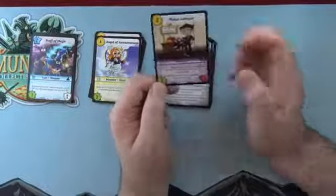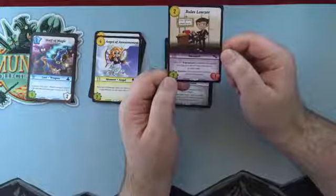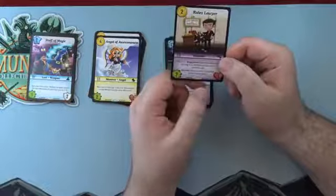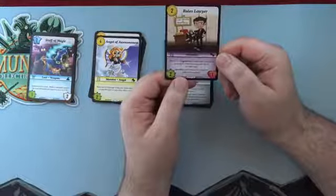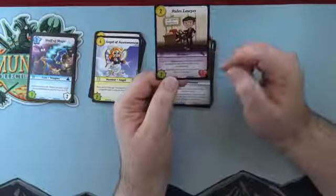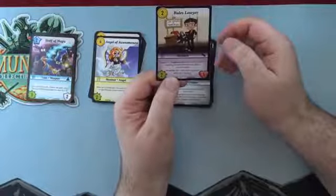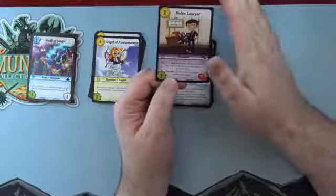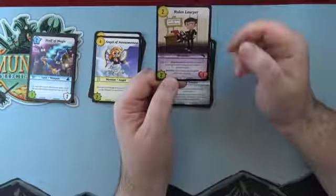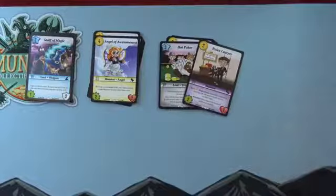We also got an X rarity — the Rules Lawyer. Two-cost Thief monster, two power, one life. Pay one to regenerate — instead of going to the discard pile when squished, it goes to the stash. It has Stealthy, a new ability we haven't seen: cannot be targeted while in play. That means abilities like the Centaur's zap to do one damage to a monster won't remove it. Wow — these past three packs have been great.